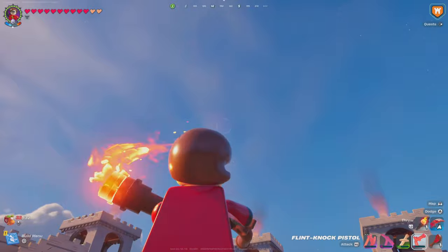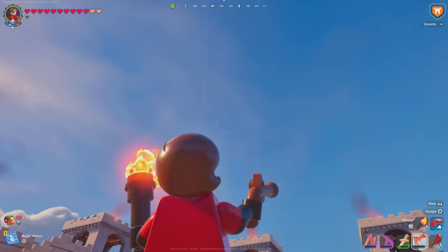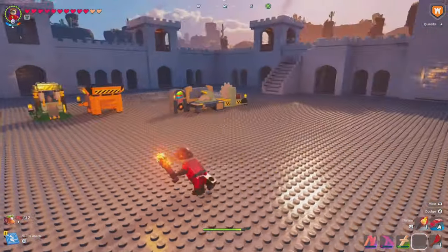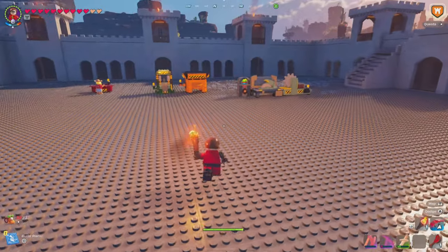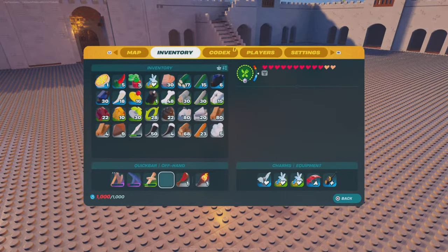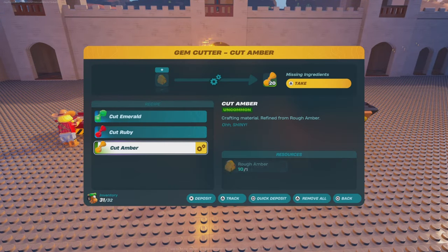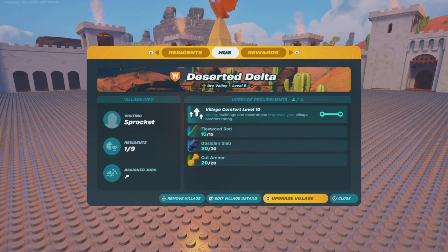I'm gonna go ahead and use the flint knock — watch it land somewhere random. You just see some random roller on the other side of the island just getting hit and looking up wondering what's going on. Wait a minute — did I just hear something? I heard it very slightly. I turned that off. Wait, I didn't even turn it on — who turned on the jukebox? I swear you will be kicked out of the village for that. I don't even know what was playing, I could barely hear it. But we have the cut amber — I think we've got everything.